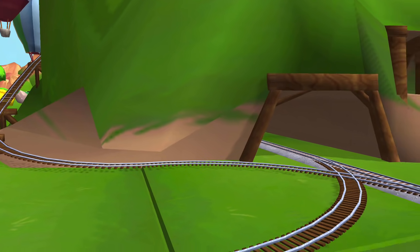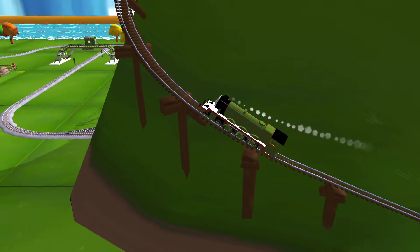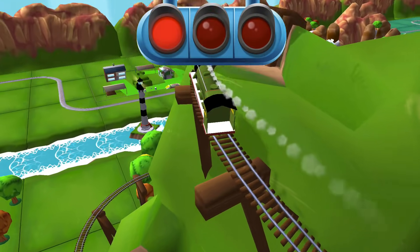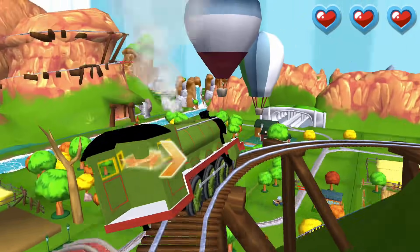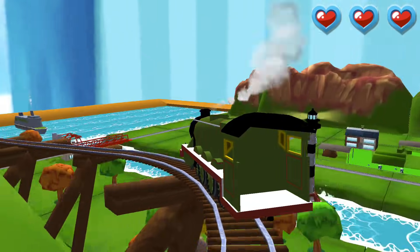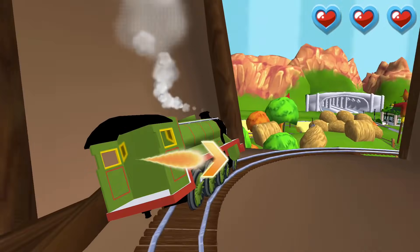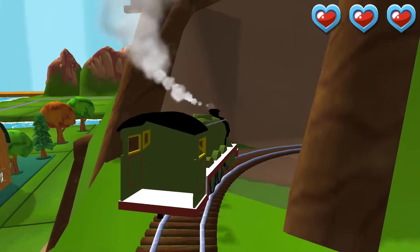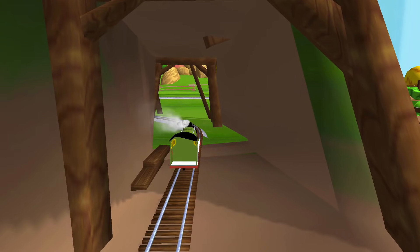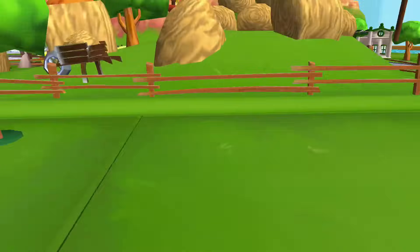Only the boldest of engines will try Crazy Coaster Mountain. Steer your engine through the sharp curves. Swipe left or right. Super! That's a pair. Perfect! Turn it. Easy. Cool. Your engine loves your train set!